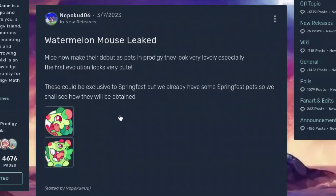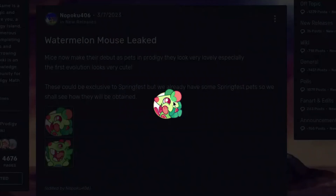We also have these two pets, which will probably be the Spring Fest pets. This is like a watermelon-shaped one — it'll be a mouse, probably. It has like this flower on the back. And then we also have this weird-looking gopher, which I really don't like. It has like this blue belly, worm-looking tongue, gopher teeth, and pink eyes.